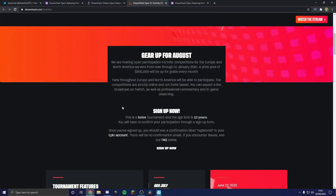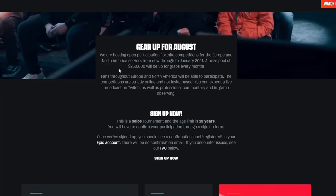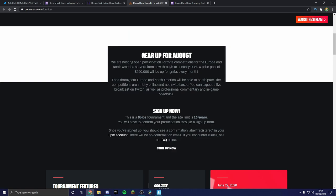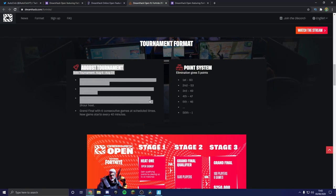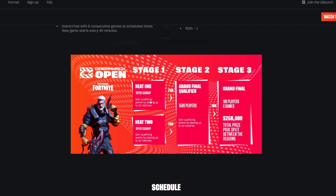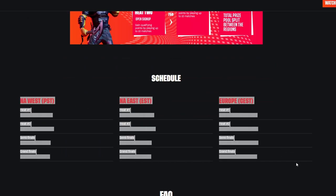On the DreamHack page, these tournaments will run all the way until January 2021, and every month there's $250,000 in prizes available. You have to be 13 or older to participate. It's 10 games over three hours for heats, and during grand finals there are six games starting every 40 minutes — so if you die, you have to wait for the next game. Two heats send 750 players each (1,500 total) to stage two, then top 100 advance to stage three.